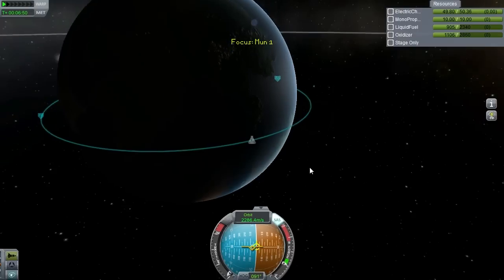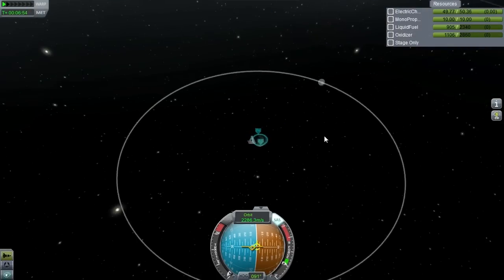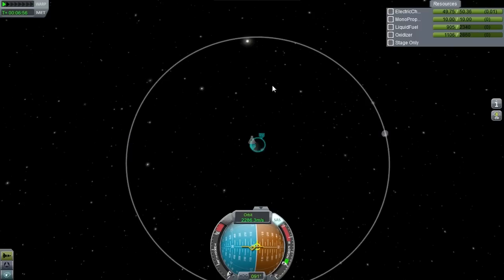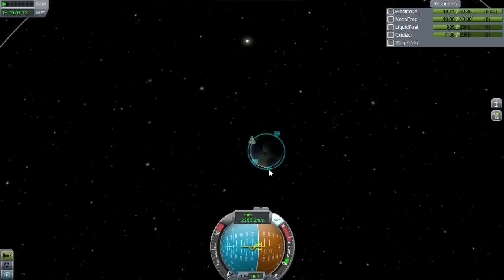Now we've got to set up our maneuver for the moon. One of the old ways of doing it: as soon as you came over and saw the moon on the horizon, you burned, and that would stretch out your orbit for an intercept. So that's what we're going to do here.